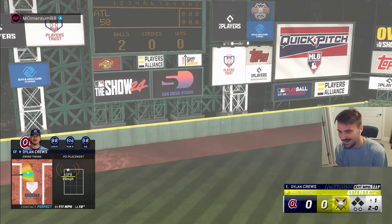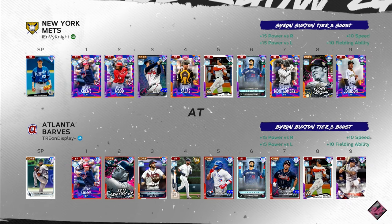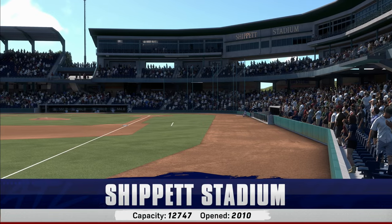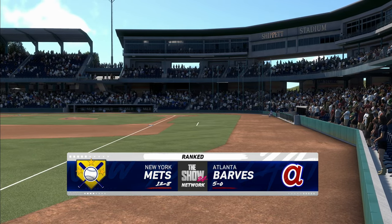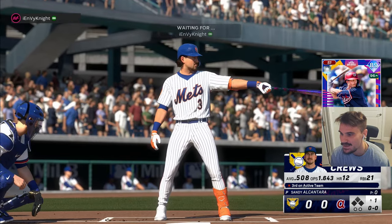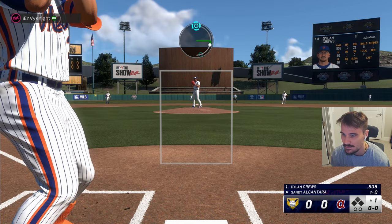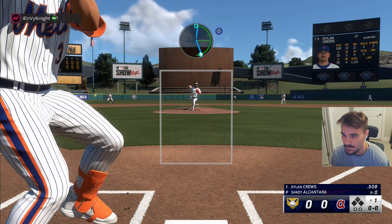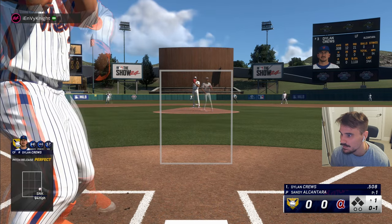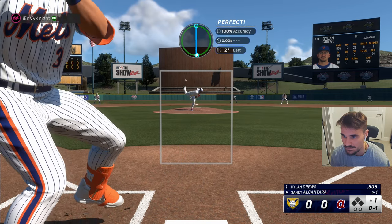No better way to play the Byron Buxton captain boost video — now we've got to play a guy who's using the same exact thing as me. He's 12 and 8. He looks like he's hitting really good with Dylan Cruz, so it could be interesting. We are the home team, which is nice. Could be in for a little bit of a challenge here, but hopefully it starts off with us giving up no runs. We already got an 0-2 count here to Dylan Cruz.